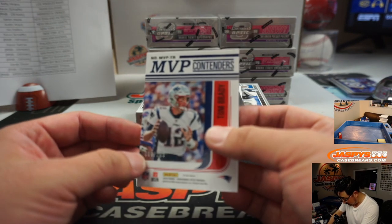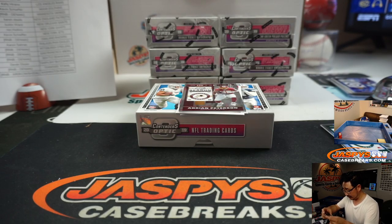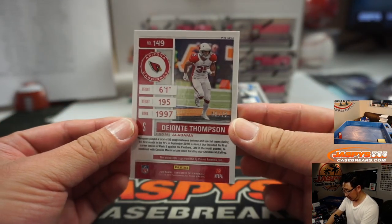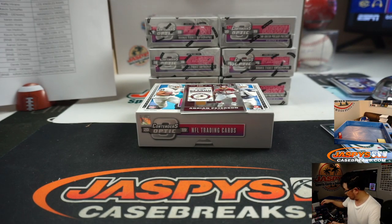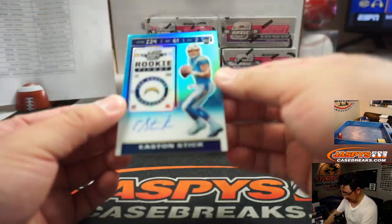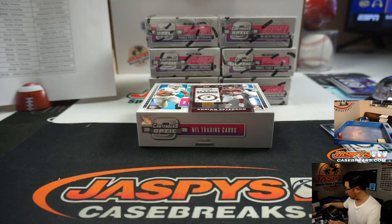And the Brady, 86 — Karen Steele has the Brady. MVP Contenders — your hits. We've got Deontay Thompson for the Cardinals, 40 out of 75 — that goes to Adam Kupperman, number zero. And Easton Stick, rookie ticket autograph for the Bolts — Aaron Salinas with the Chargers. There you go, Aaron.